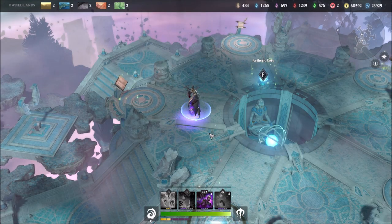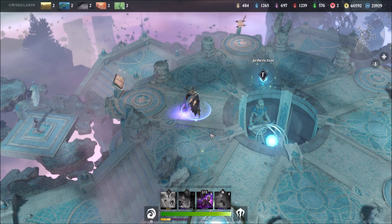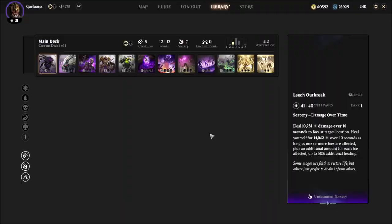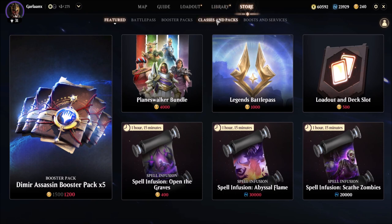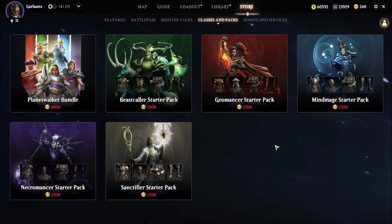We just did the 100% free method on how to unlock the classes, aka more Planeswalkers. Now of course there is a pay-to-win option as well. What you want to do is go ahead and navigate to the store, and then under Classes and Packs, you can just buy every Planeswalker if you so choose. They are $25 each.